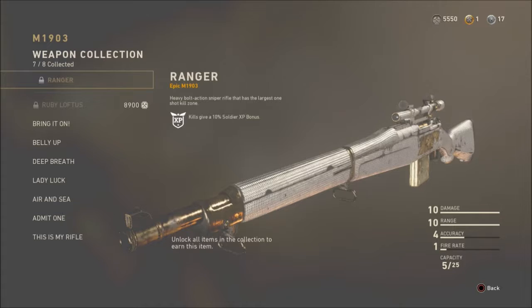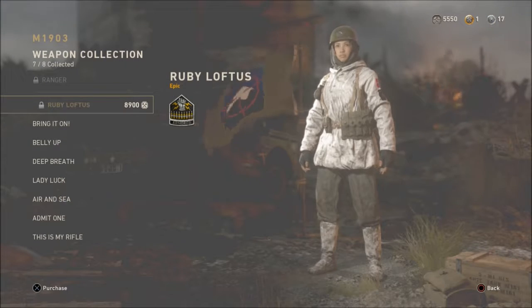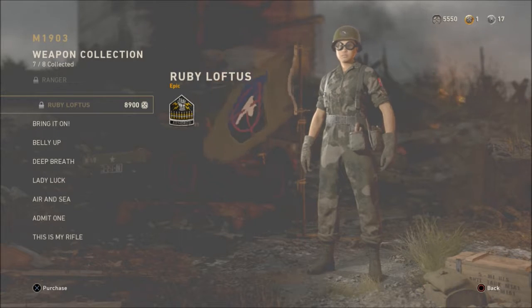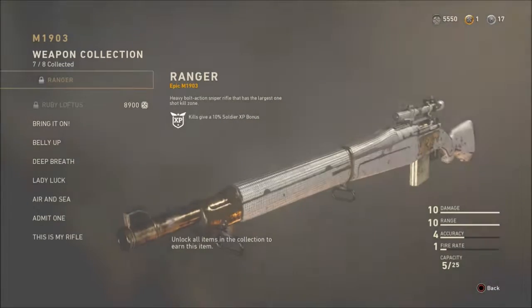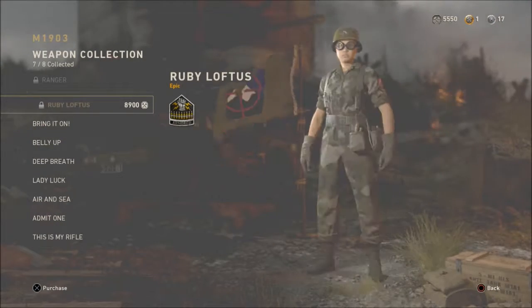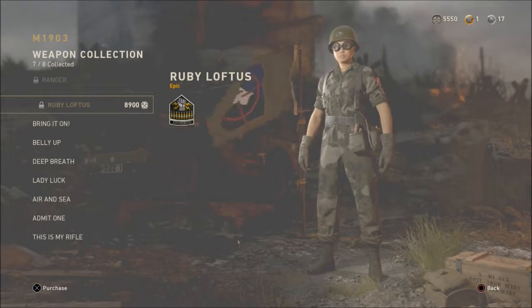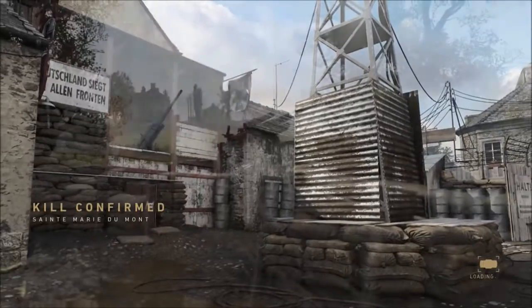If we come over to the quartermaster, go to collections, and go to the Springfield, there's actually a variant that looks pretty dope. The diamonds look shiny, there's not a lot of scratches, and there's an eagle right in the middle. The thing is it costs a lot of currency, so I honestly don't know if I should try to get it. I think they're gonna add more variants, so it might be better to save my currency.